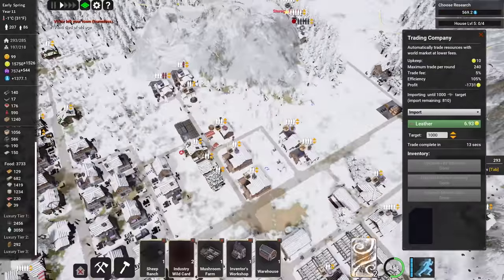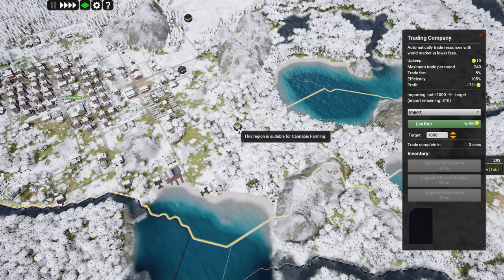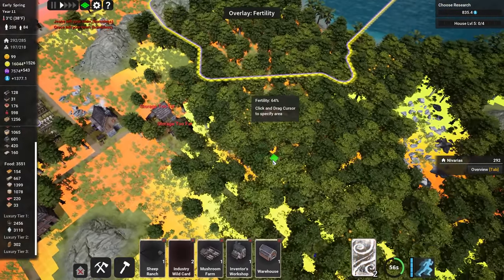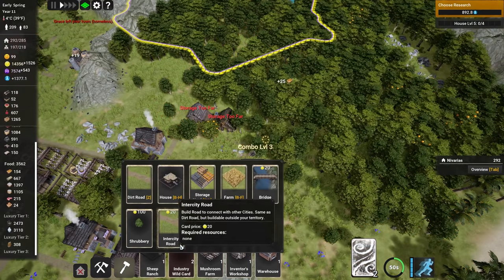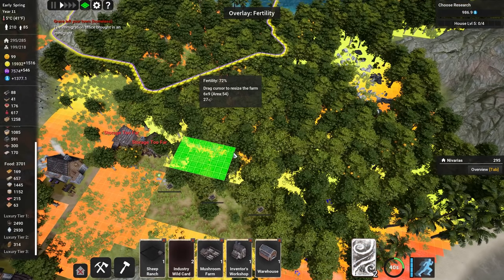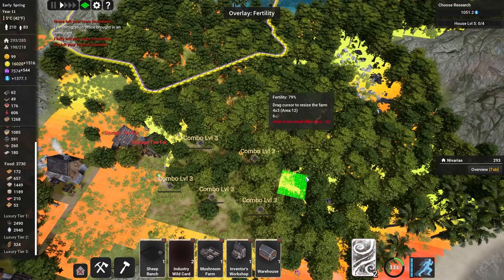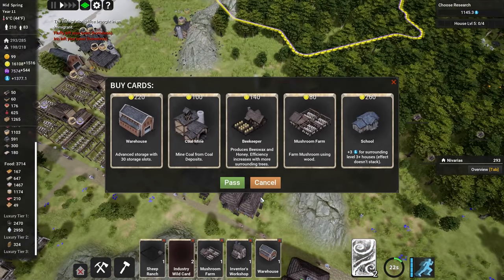I want to get the cannabis plantation up and running. We can see the snow is going away and there's the cannabis fertility map. It's not the highest fertility but we can still have some fields here — and another farm here, even higher fertility. Going a bit into the orange but still okay. Another big one here. All of them can grow cannabis once I unlock it — but I haven't unlocked cannabis yet, so we need to do that.